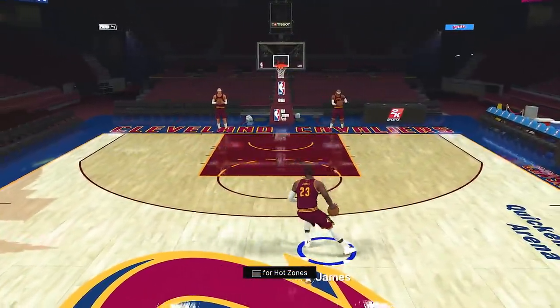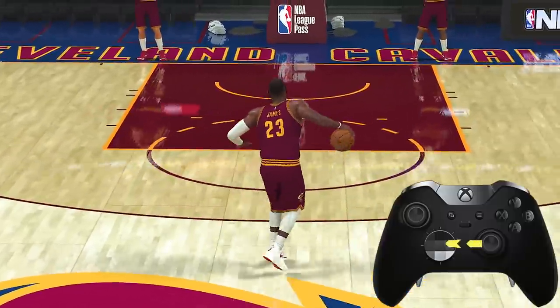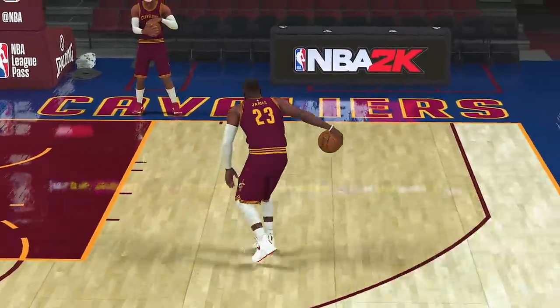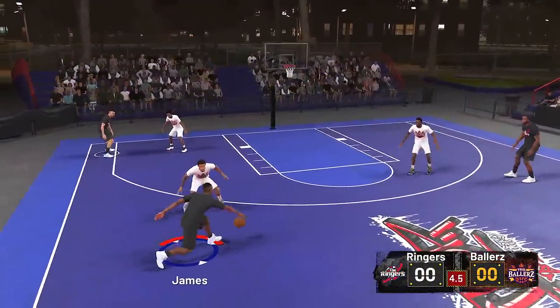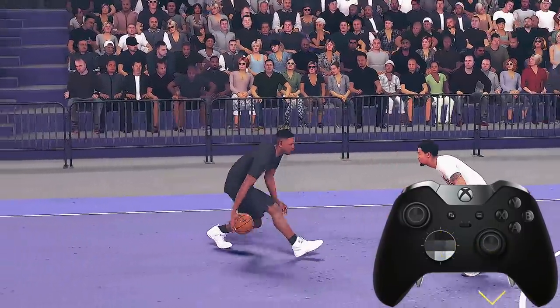There's quite a few things you can do after you initiate the momentum dribble. Right here I'm doing a momentum behind the back escape with LeBron James — you want to initiate the momentum dribble, then press the right stick down left or down right. Now here's one of my personal favorites, the sham guy — you want to initiate the momentum dribble, then tap the right stick down.